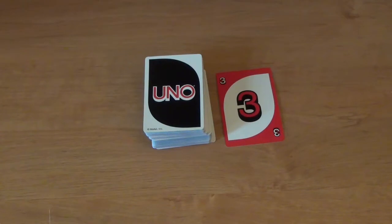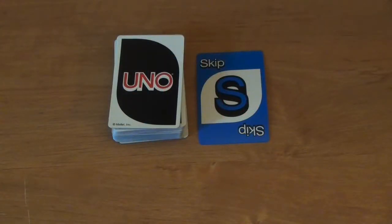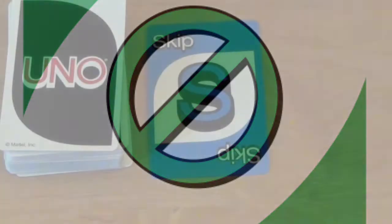Before the start player officially starts their turn, they must check the card on top of the discard pile. If a skip card is face up at the beginning of the game, the start player will be skipped, and the player to their left will take the first turn. Some versions of the game will have skip cards represented by only a symbol, and others will have words to indicate a skip card.